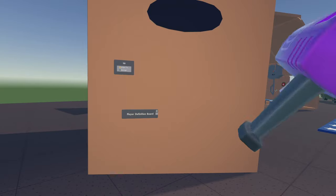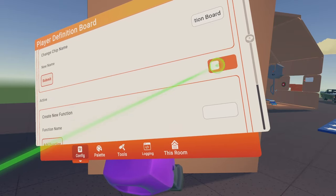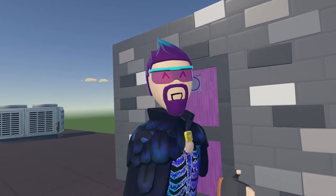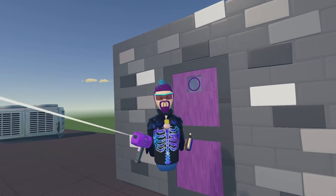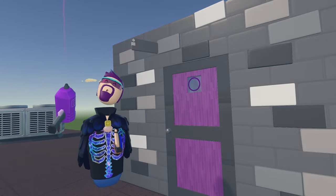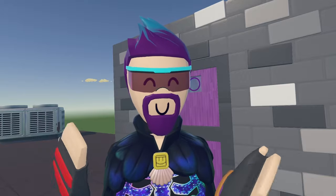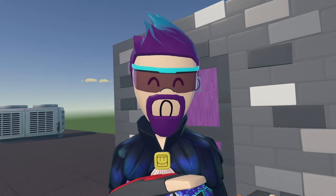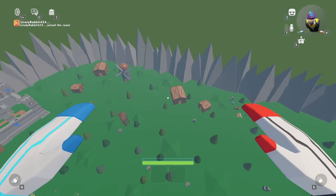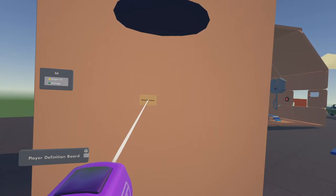We still have to configure the player definition board and make sure it's active. Go ahead and save the room once it's active. Now what we need to do is initialize the health system, the health bars, and give players health. We're assuming this is going to be one of those games where you start at the top on some platform and jump off — a continuous forever PVP type deal.